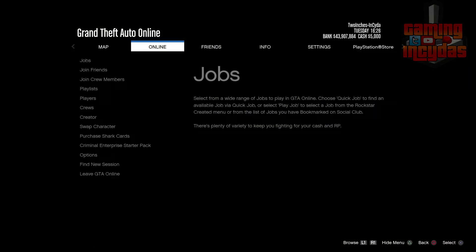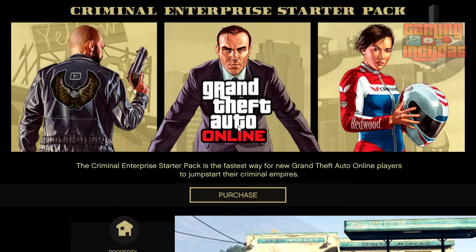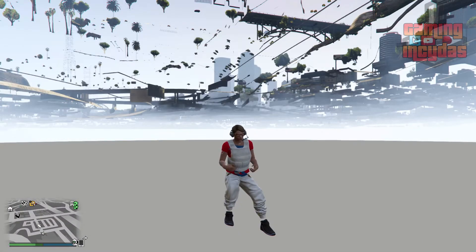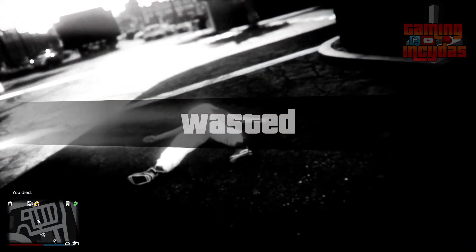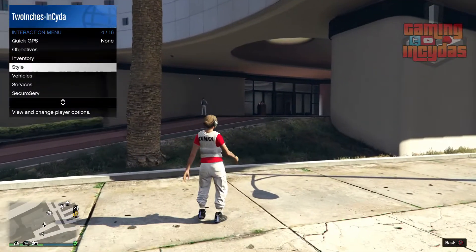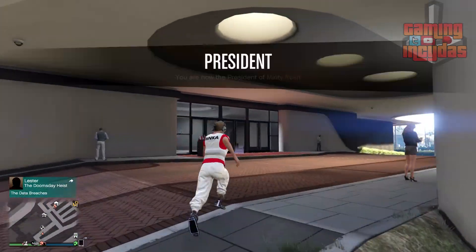We're going to get somebody in a different targeting mode. I double-tap to join them so the targeting mode changes. I'm declining this, going into the pause menu, down to Online, and straight down to Criminal Enterprise Starter Pack. Once I've viewed it for that second, I back out of the pause menu and just let the game kill me. It's important that you let the game kill you. Once you respawn around the corner, the first thing you want to do is become an MC president.